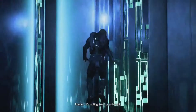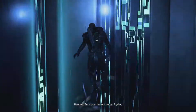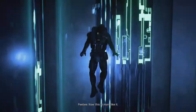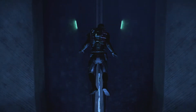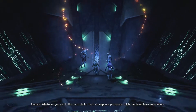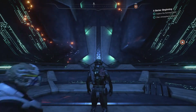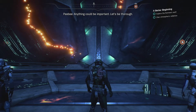It's acting like a gravity well, but where's it taking us? Embrace the unknown, Rider. Now this is more like it. Looks like a bunker or a vault. Whatever you call it, the controls for that atmosphere processor might be down here somewhere, let's find out. Oh, anything could be important — let's be thorough. Alright.